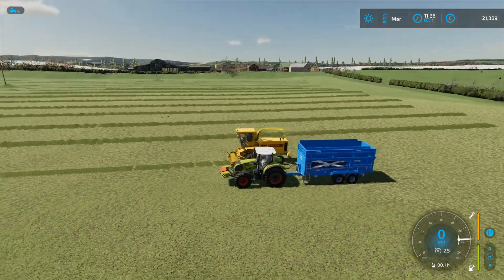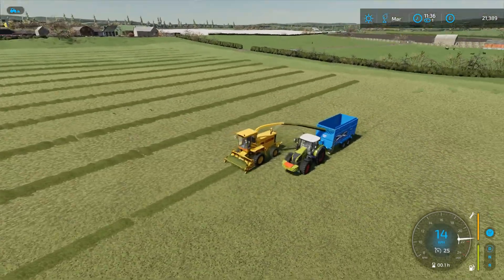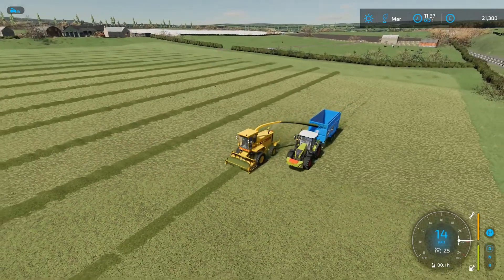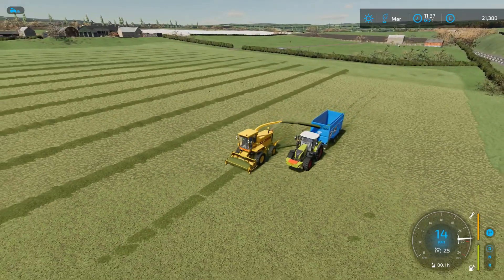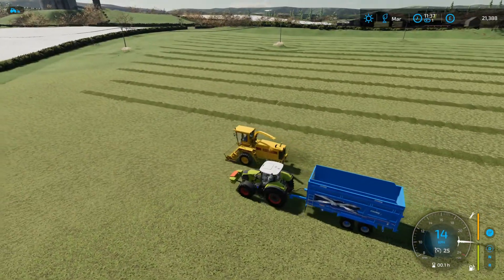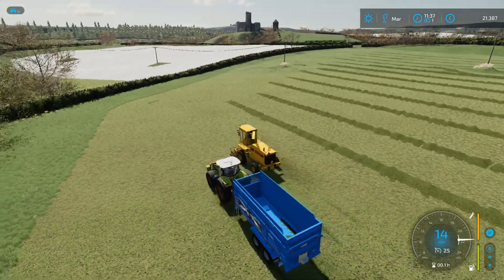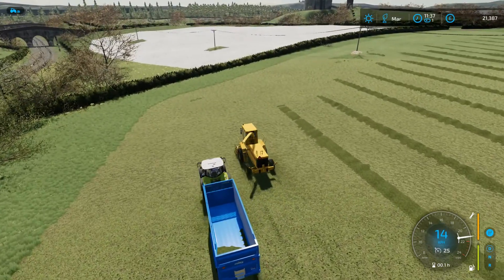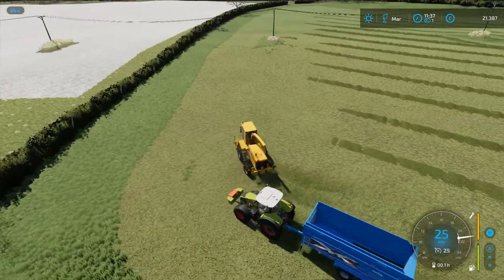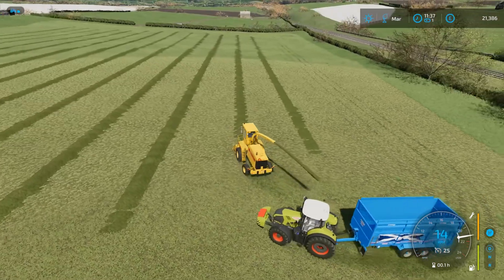As you can see in the background I've also limed all the fields that needed liming. This field will need done once it's finished, and then we have two other grass fields — field 10 which is the small one in the yard and field 15 I think which is the one over beside the castle. I was planning to possibly make hay out of them but I may carry on with the silage to try and fill up the pit.